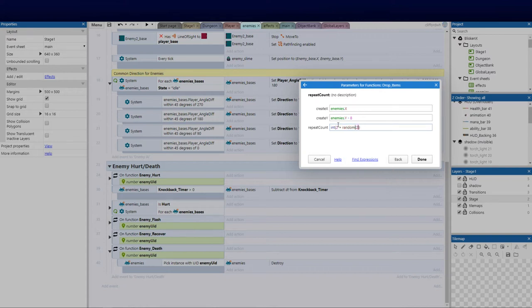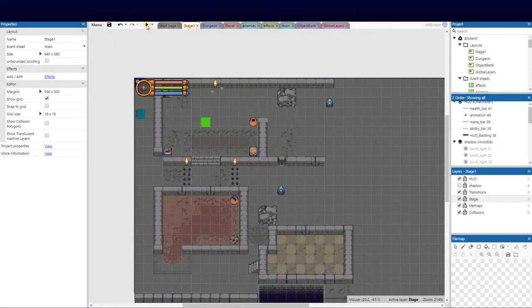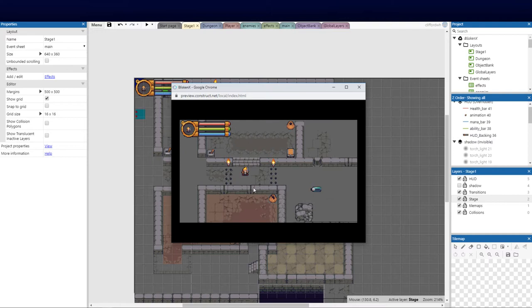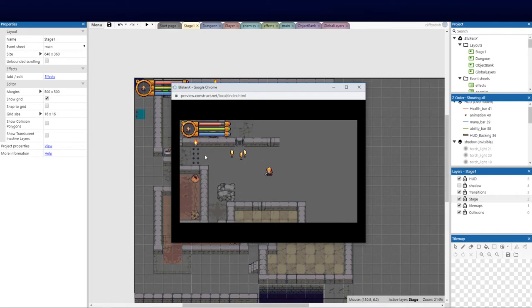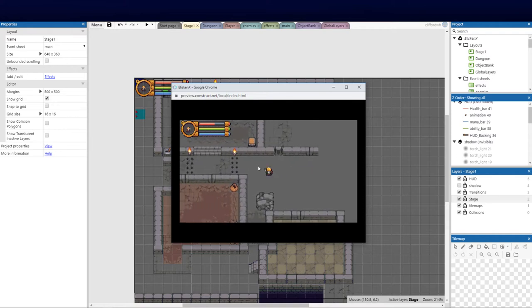I'm going to say two, plus maybe a random int between zero and two just to spice it up a little bit. I'll go ahead and save that to show you what it looks like. Let's go to stage one — we've got some enemies here — I'll click play. So here's our character, these are the spikes we're going to be working on. If I hit him once, he comes back, I hit him again — and he dropped some loot, so that's working well.